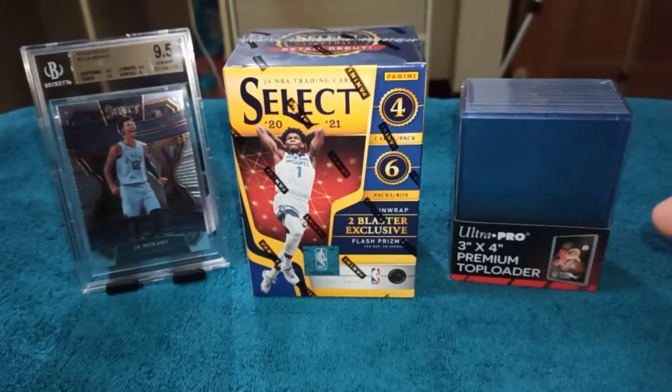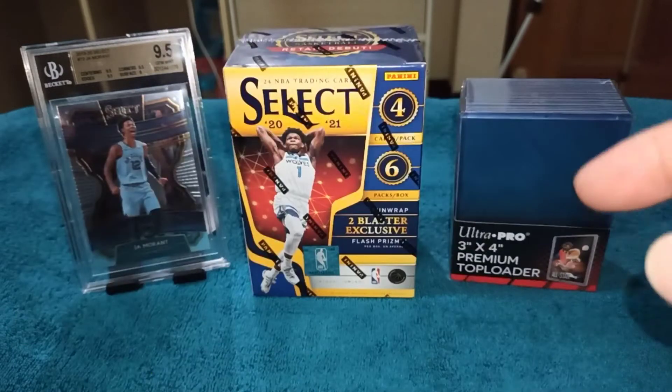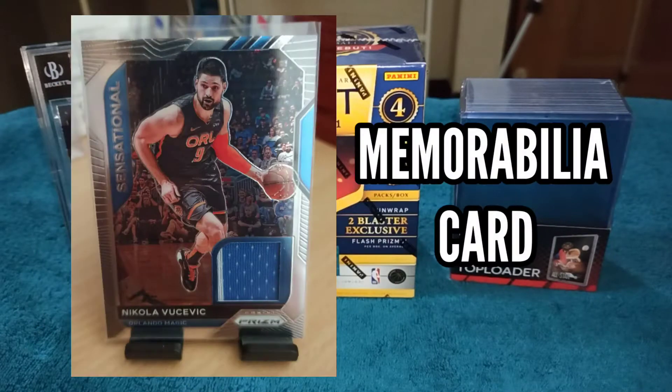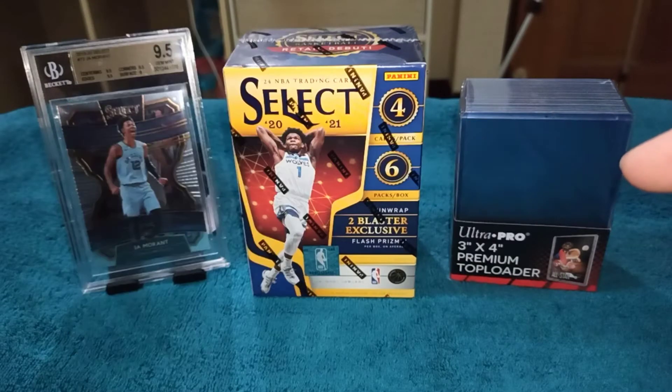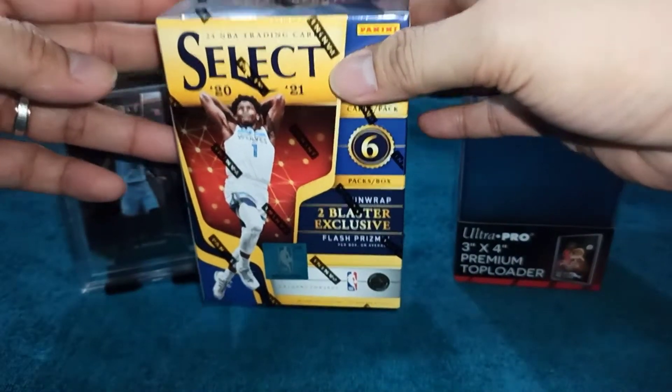Sa dalawang nakaraan nating box break, yung ating freezing blaster box na nabili sa eBay, alam nyo naman na nakapull tayo doon ng mga rookie cards. At syempre, ang isa nating memorabilia card at ang isa pa nating signature card ni Tio Maledon. So yun nga mga kalodi, I hope na sa blaster pack na to, makapull din tayo ng magagandang card.